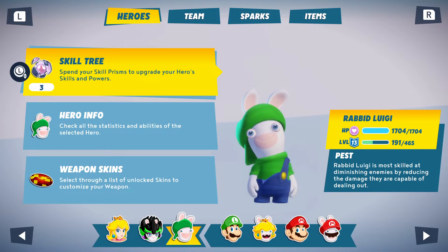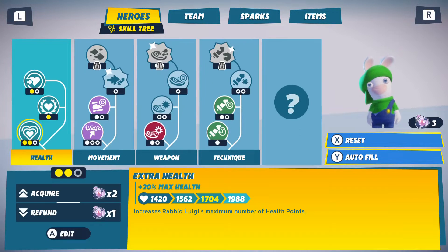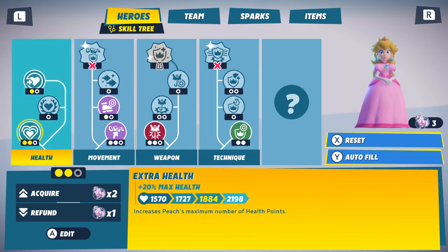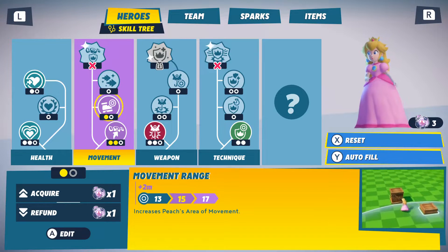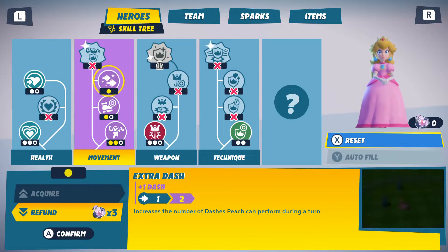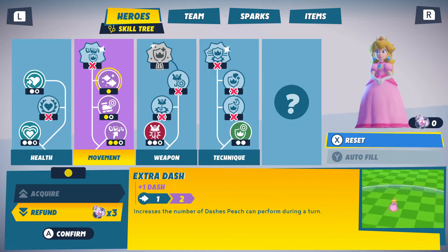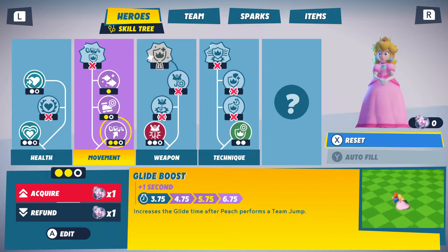Going over to hero - it seems like Rabbit Luji only has about three of the skill prisms. These characters have more free skill prisms - let's double check what's available. We've got the one called Movement Range and the one called Extra Dash. Let's get one of that - it feels like Peach will gain a little more power to increase the Extra Dash.